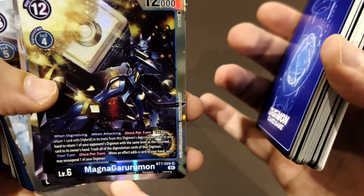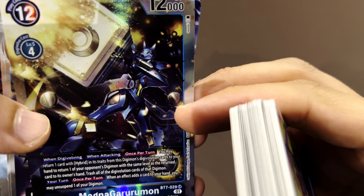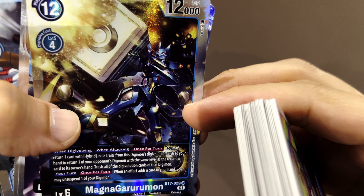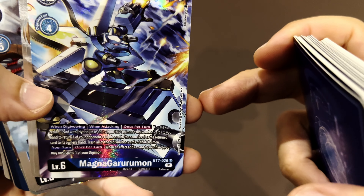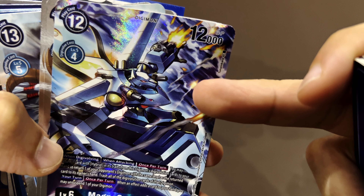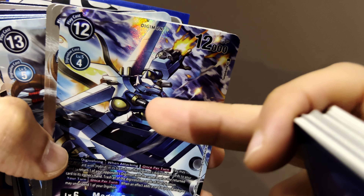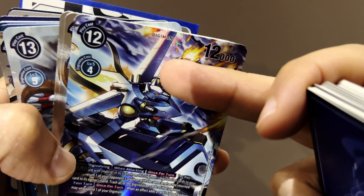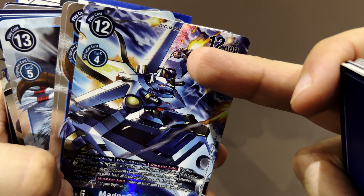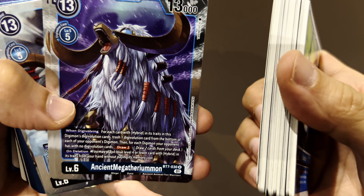Level six: MagnaGarurumon! Wow, he's firing a pistol — these are bullets or missiles. There's another MagnaGarurumon where Garurumon becomes fully robotic. It looks like a ship or a plane with wings, cannons — more like a ship, but it has wings. Super cannon here and a rotative cannon there. I've never seen MagnaGarurumon on the TV series.